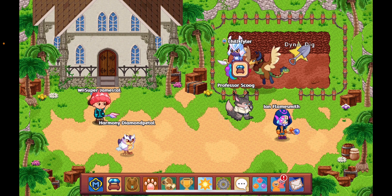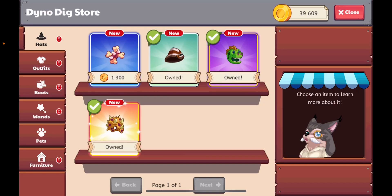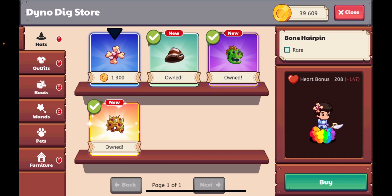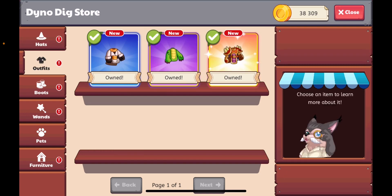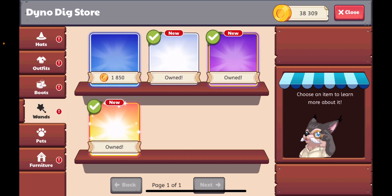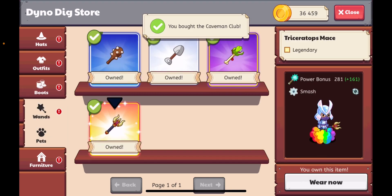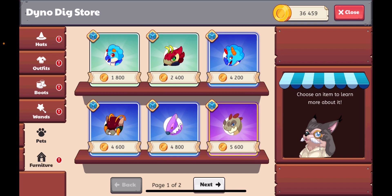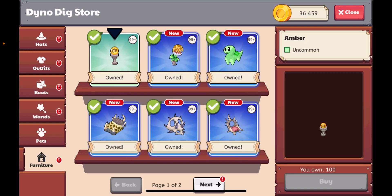Yep, so as you can see we have the bone hairpin — we actually have some new items too. Triceratops helmet, caveman club — there's this whole new section. We can see there's furniture, so now we can buy all these new items.